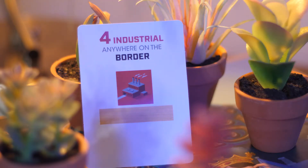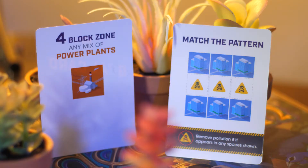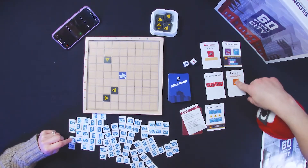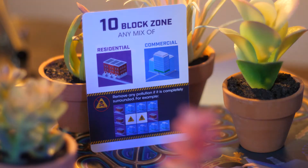It looks like for the industrial and border zones, the four-block zone just means a line of four blocks — not a square. Power plants can go anywhere, right? And the block zone of ten just means we need to make a square of ten.